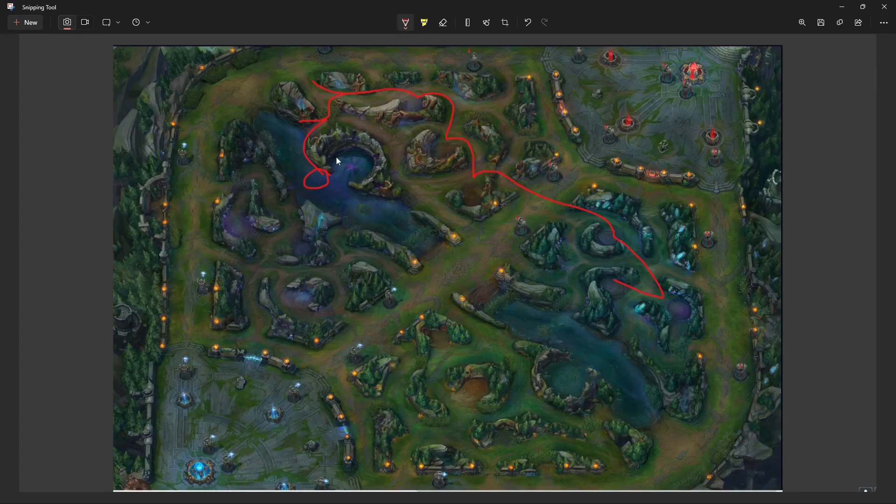If you know how to do your full clear correctly, you can get there pretty fast — usually faster than the enemy jungler. If you're in Silver 2, which is what I'm trying to explain, you'll be able to win games very easily just from your first base. Let's hop in the game and show you what that looks like.